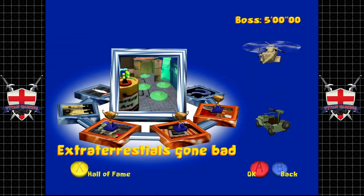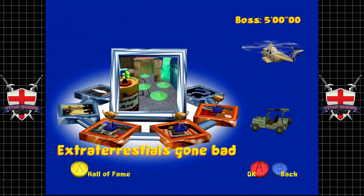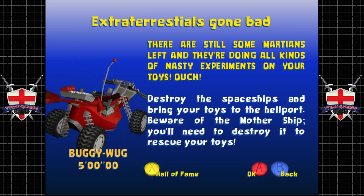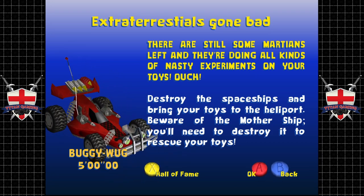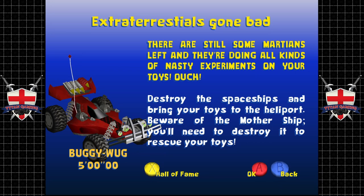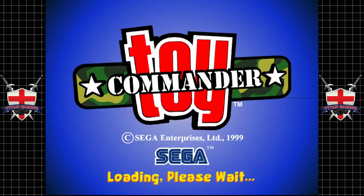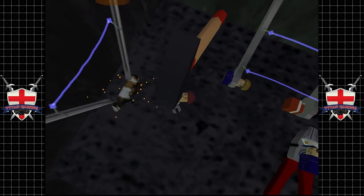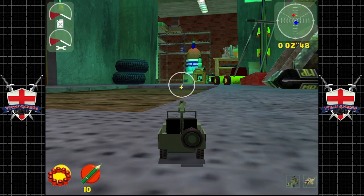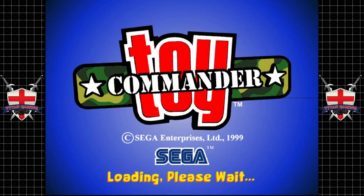We're back. Now we have three more missions. We have 'Extraterrestrials Gone Bad' - this one is interesting. 'There are still some Martians left doing nasty experiments on your toys. Destroy the spaceships and bring your toys to the heliport. Beware of the mothership - you'll need to destroy it to rescue your toys.' It's a good fun mission and not that difficult. Look at this panicking guy - love that!